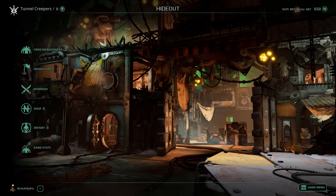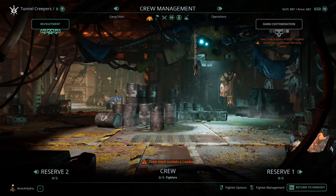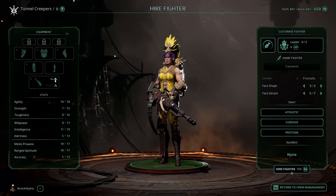Here we are in the hideout screen. If you're here for the first time, you will get a little pop-up tutorial telling you what to click. But if you skip through that and are regretting your choices in life, then click on crew management. Simply put, you do not have a crew yet, and when you click on this you're going to realise you don't have anything to do in the crew screen other than click on recruitment.